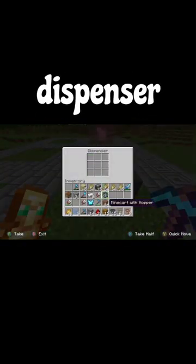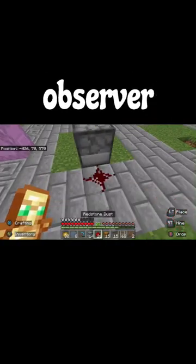Come over here and place the dispenser like this. Inside the dispenser, place some shears like so. And behind the observer, place one redstone like this.